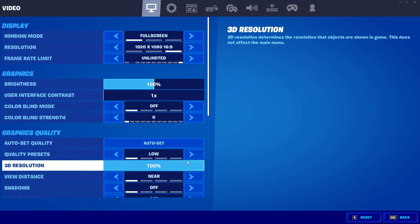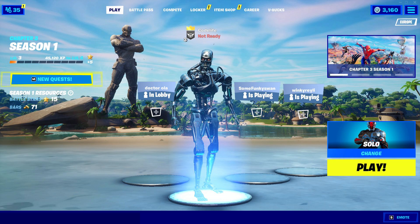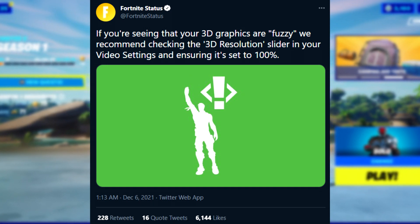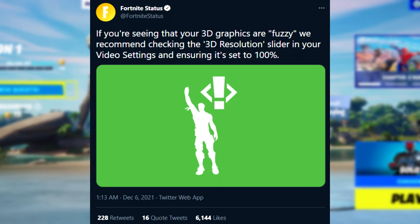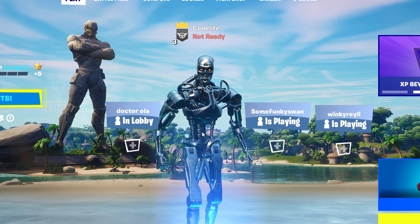Go into your Video settings, bump that all the way up to 100%, press Save, and you are good to go. This should 100% fix it — and the reason I say that is because Fortnite themselves said this on Twitter: 'If you're seeing that your 3D graphics are fuzzy, we recommend checking the 3D Resolution slider in your Video settings and ensuring that it's set to 100%.' That's coming straight from Fortnite — verified badge and everything.